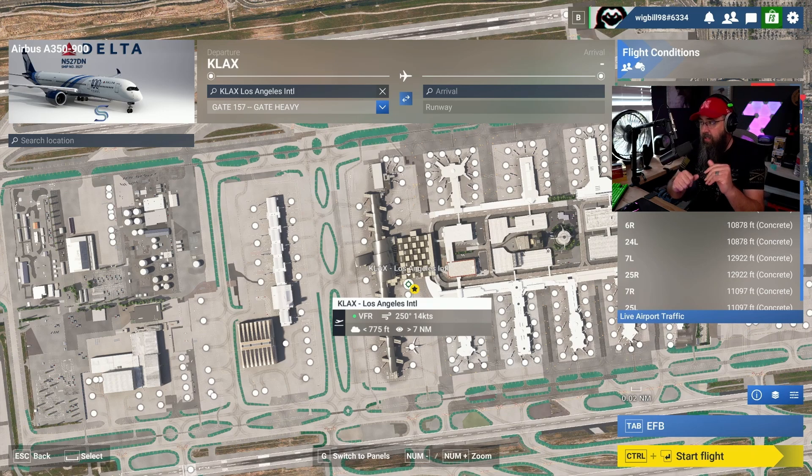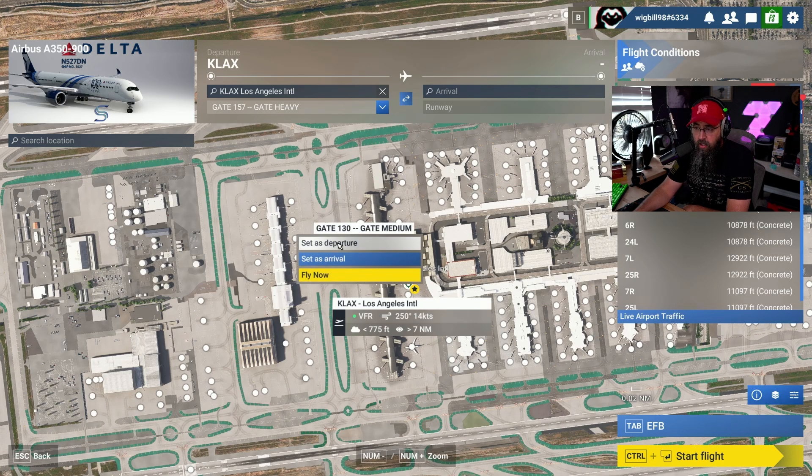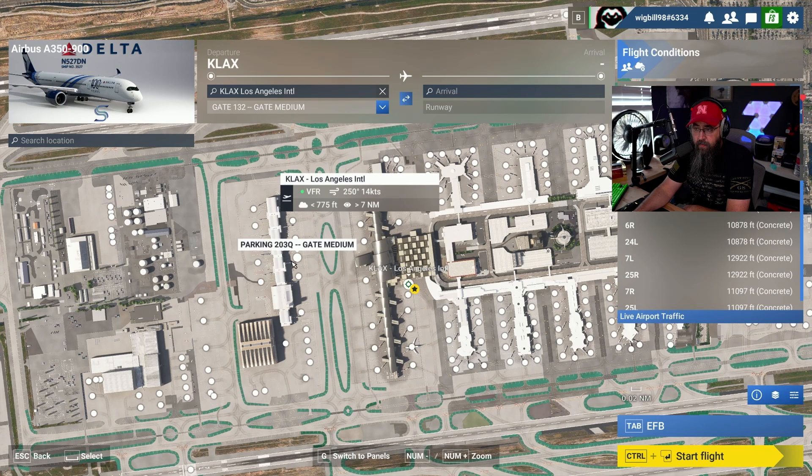So what you want to do — you're in the sim, you got your plane figured out, and we're going to go to gate 132. So we're going to set it as departure. We have gate 132 set at LAX. Most people would just hit start flight, and this is where you have the problem. There is a bug in Microsoft Flight Simulator 2024 — I don't know if it's a Microsoft problem or an AnyBuilds problem, but this is how I found a way around it.